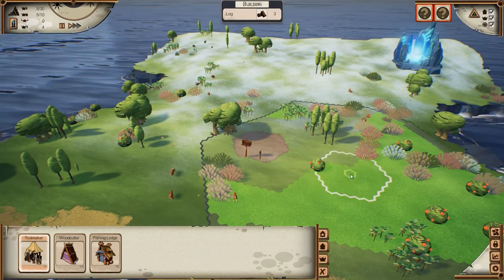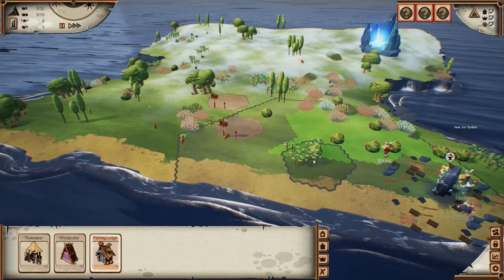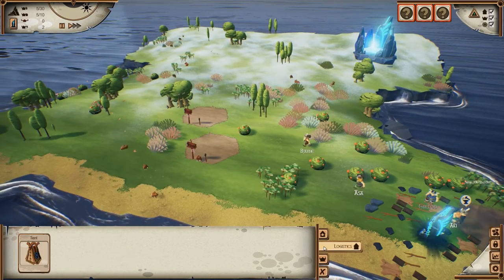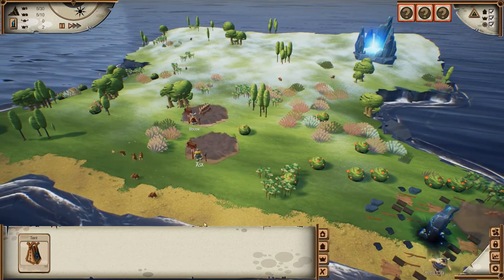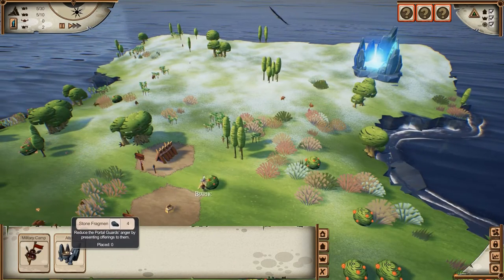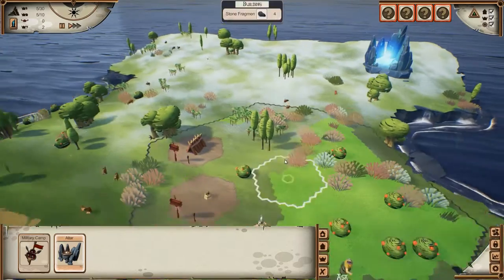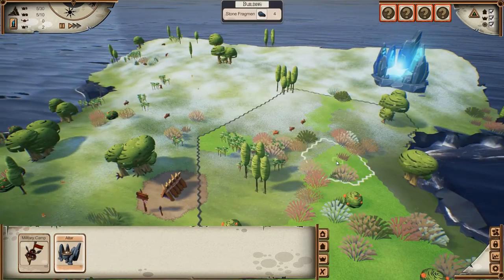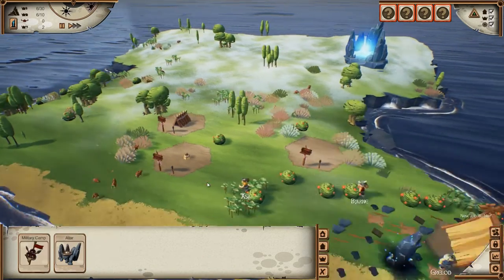The music is absolutely amazing, I love the music here - it's really quite awesome. Let's build a fishing lodge next to the beach - gonna make them really happy. They will do their own thing, you can speed the game up if you want. We can build military camps or altars. We have stone fragments on the ground - let's build an altar. Maybe let's build it far away first to find out if it needs to be close to the portal.